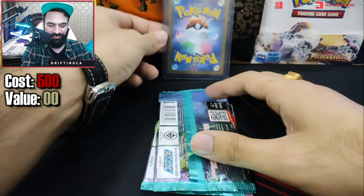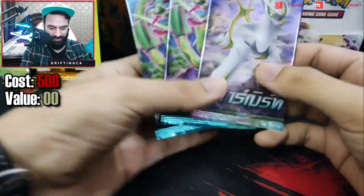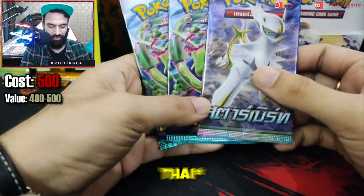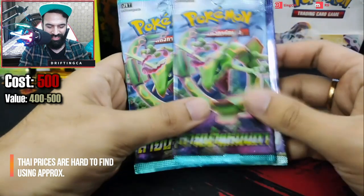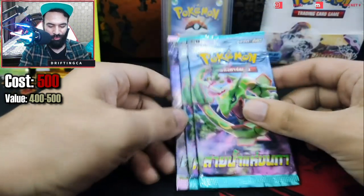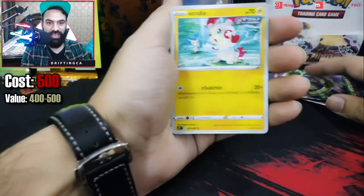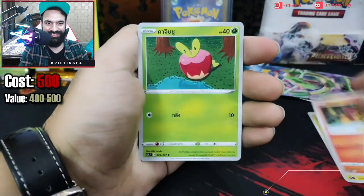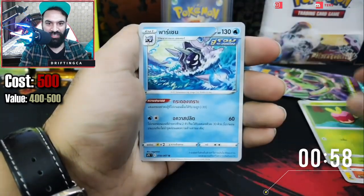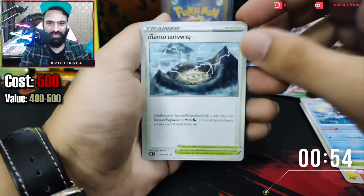I'm going to keep this card aside. Let's first open up the packs. We have three packs — what are these? This is the Rayquaza one, I think Japanese, Brilliant Stars, and then we have two Blue Skies. Let's open the Rayquaza one first. We have a Plusle, then a Phanpy, we have this card, a Cloyster, and the last one is a Piloswine.